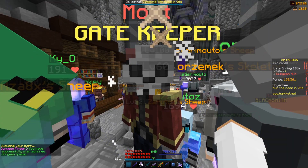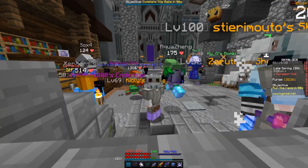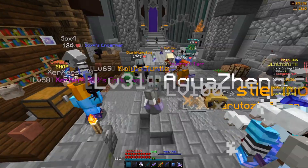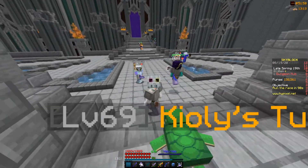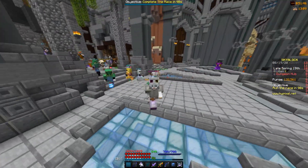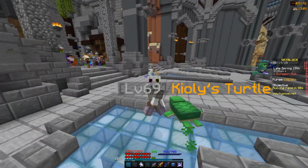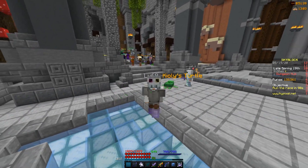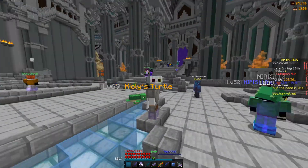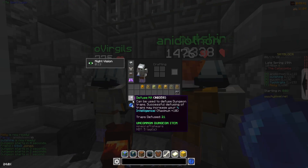To be pretty effective at this you're going to need a little bit of starting money. You can be pretty much broke but you're going to need at least 500k to be able to open these chests to make some pretty good profit. There are also Ultimate Wise books which you can get for about 50k and then make about 150k profit. I recommend having at least 500k to start before doing this method.